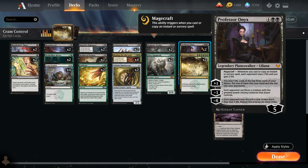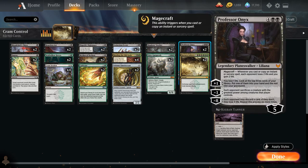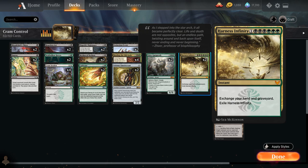Professor Onyx also synergizes nicely with our other big expensive card, which is Harness Infinity — a seven-mana instant at Mythic that says exchange your hand and graveyard, then exile Harness Infinity. This is perfect as a curve topper in a control deck, since we get back all the removal spells we've cast earlier and can also recover win conditions like Professor Onyx, whose plus one ability also helps fill the graveyard to make Harness Infinity even better.